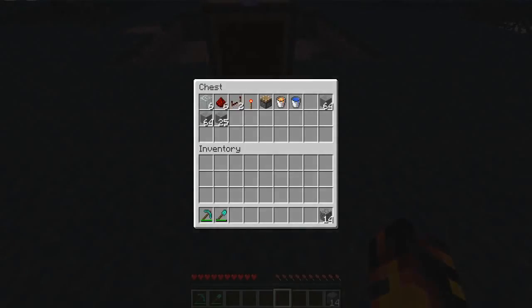What you're going to need is about 6 glass, 6 redstone dust, 2 redstone repeaters, a redstone torch, a piston, a bucket of lava and water, 2 stacks of stone, and almost a half stack of stone. You don't necessarily have to use stone, but I like mine to look good.